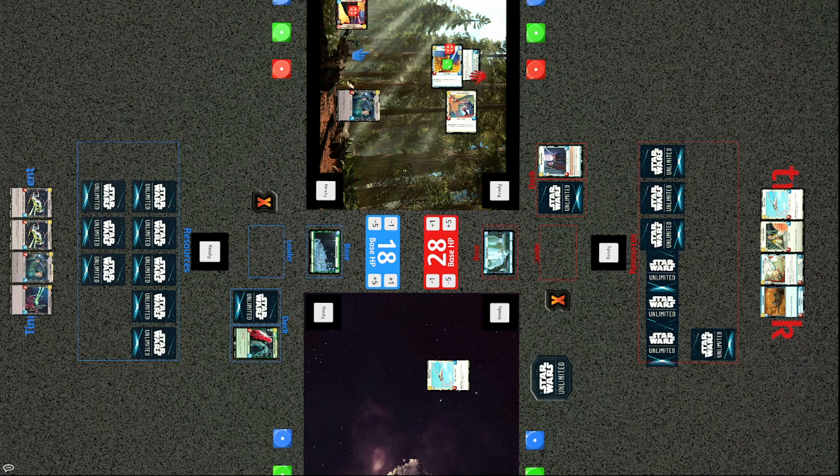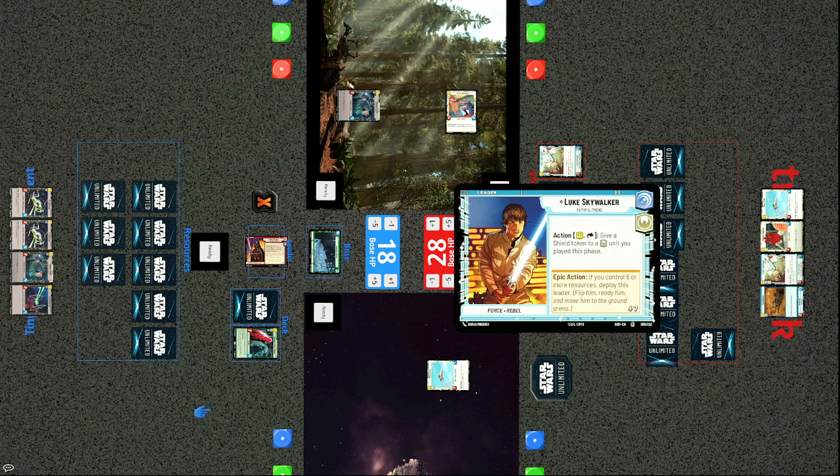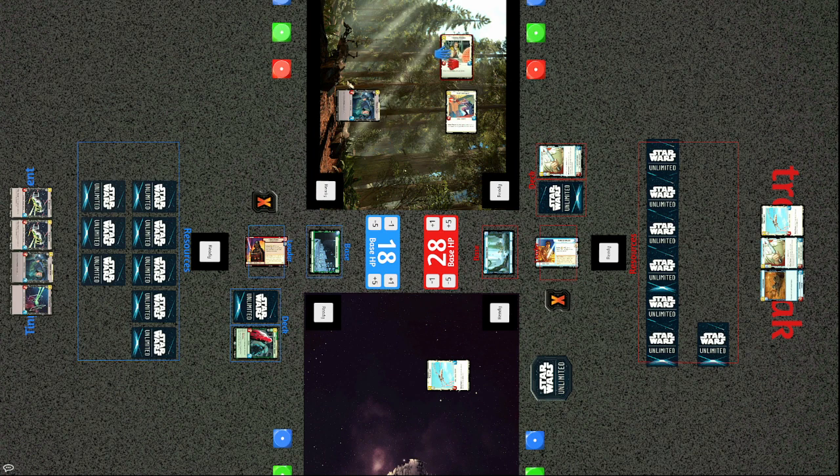Vader swings — two damage to the Fleet Lieutenant stripping the shield, then five damage takes out Luke. Both leaders are now knocked back to their support profiles, exhausted on the other side of their cards. Because they're exhausted, we won't see their action abilities used. Tracks brings out General Dodana — kind of the rebel version of Veers — all other friendly rebel units get +1/+1.